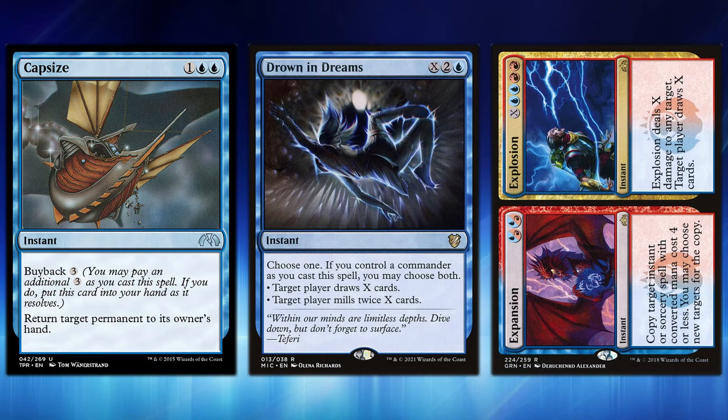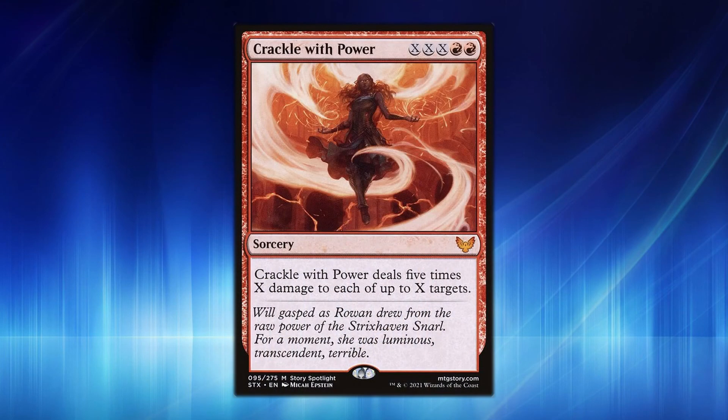Expansion/Explosion at X, blue, blue, red, red deals X damage to any target and lets another player draw X cards — potentially dealing massive damage while also drawing your entire deck. And the perfect top-end finisher is Crackle with Power: X, X, X, red, red — it deals five times X damage to each of X targets. Once you've reduced the cost enough, you're going to win the game immediately with this.